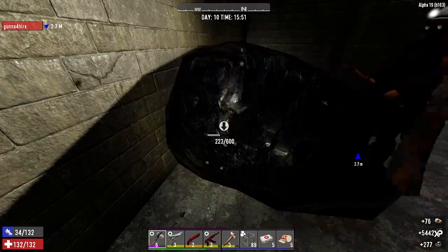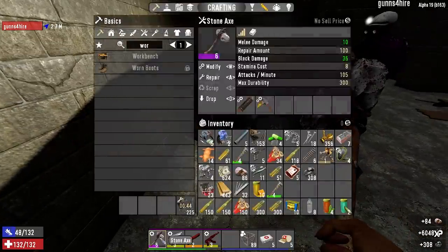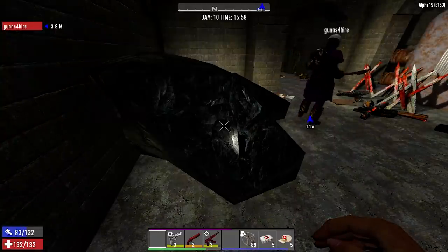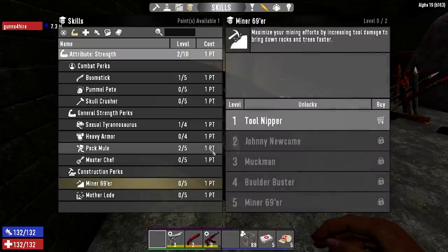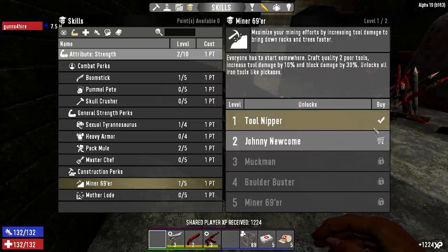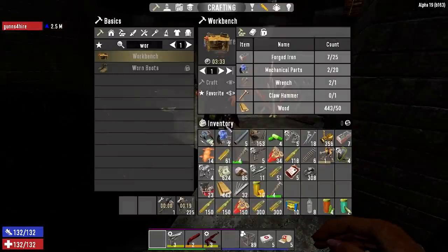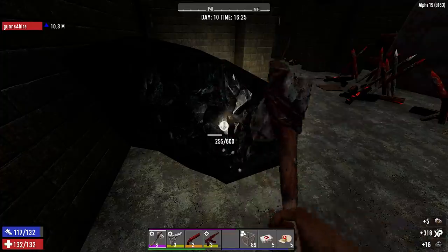Maximize your damage - bring down rocks and trees faster. Yeah, maybe we need that Miner 69-er. I just bought some Miner 69-er! All that work and I got 40 coal from it. I'm at 308. As soon as I finish scrapping this thing I'll resume on the coal. You look around and find us some good stuff. I love the sound of that when you're using it.